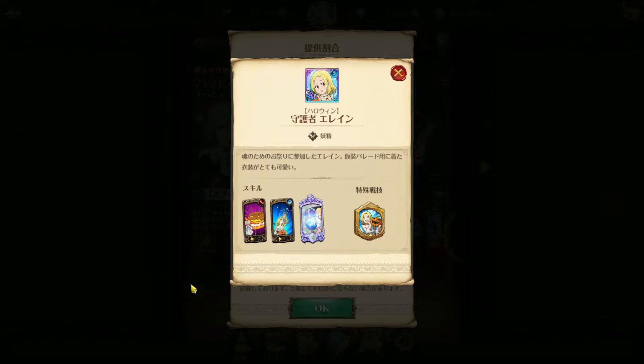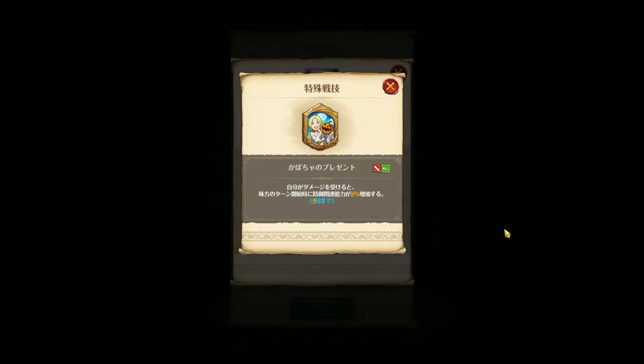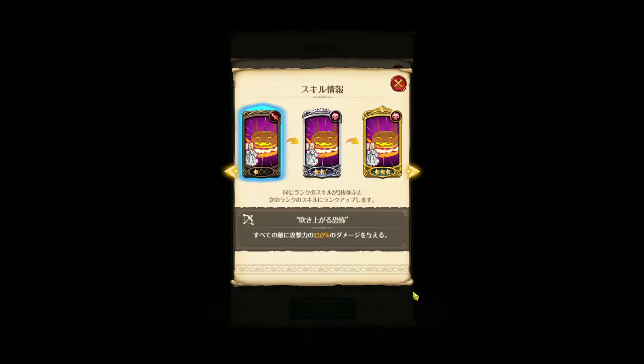Elaine — I don't need to explain her, we get her for free anyway. But okay, I'll explain her real quick. Her passive: if she takes damage, she increases all defense related stats by 8 percent, up to five times, meaning 40 percent total.